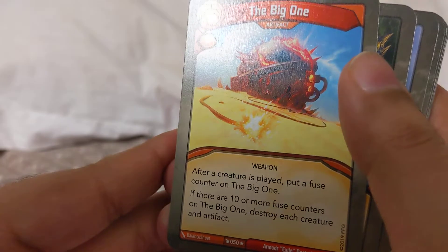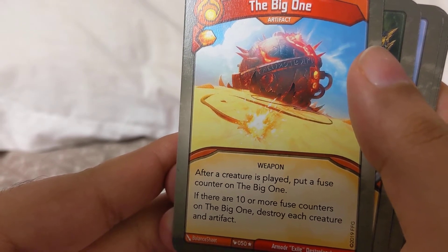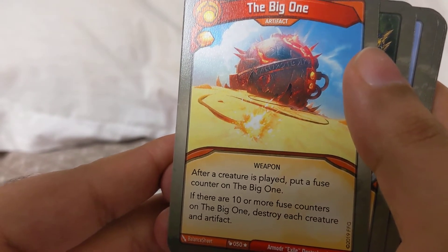We do have some board wipe, which I always try to look for in good decks. After a creature is played, put a fuse counter on The Big One. If there are ten or more fuse counters on The Big One, destroy each creature and artifact.